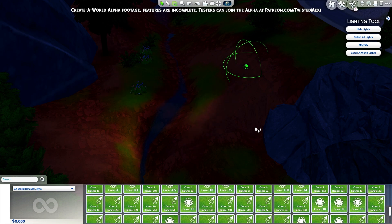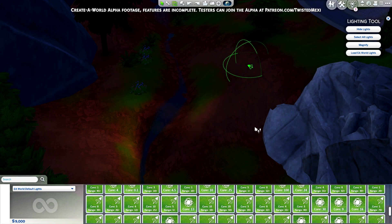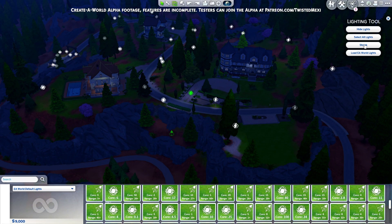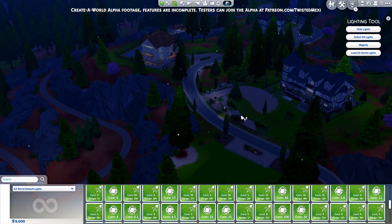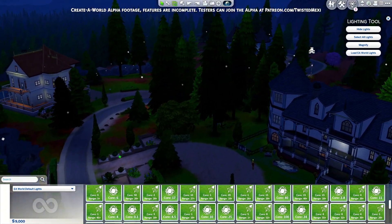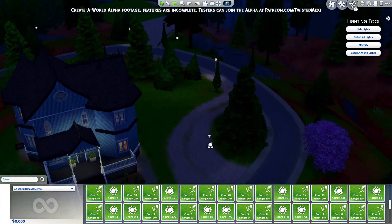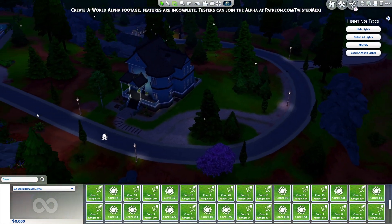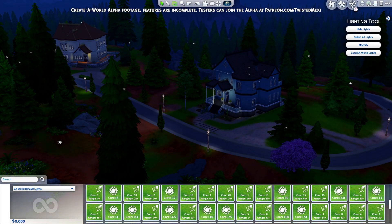I'm aware the gizmos can be a little small when you're working on the scale of an entire world, so this mode comes with a magnify button that makes them comically large and easy to click. You'll also notice that you can see the gizmos when they're behind other objects, and even if they're below the terrain. You can click them still as well, so it's nearly impossible to lose track of them. The lights are only visible when you're in the light editor mode, so they won't bother you while you're trying to edit the rest of the world.